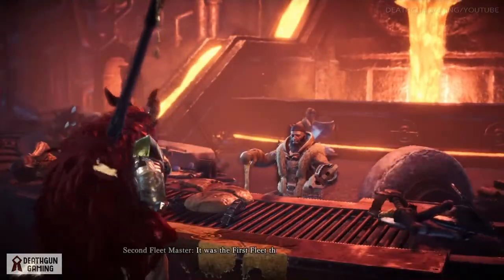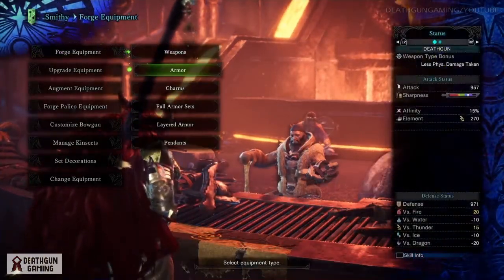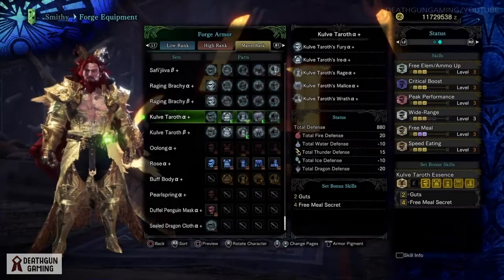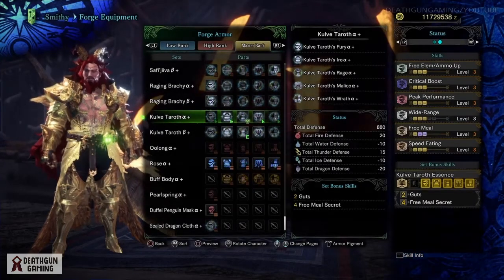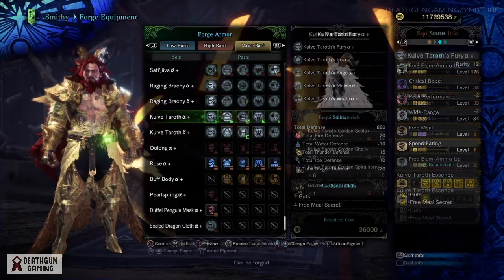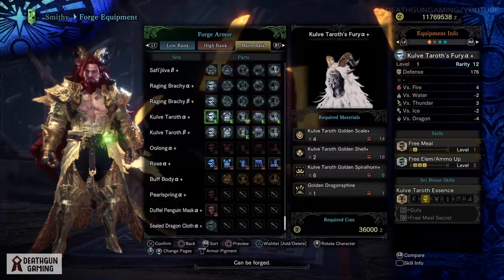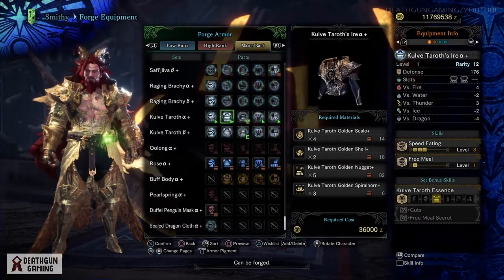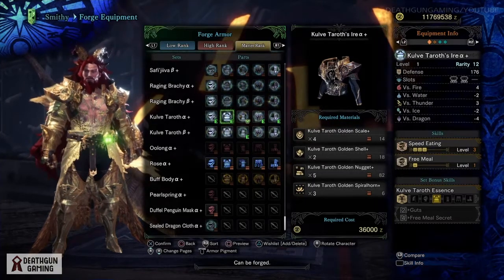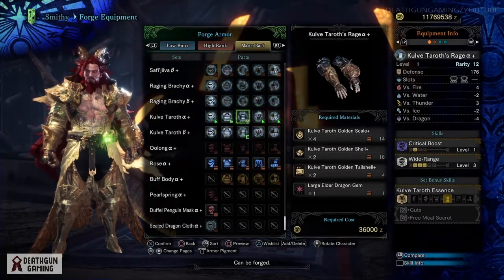We're going to start things off by taking a look at the alpha armor set. It's a very nice looking set that focuses mainly around support rather than pure damage. Nonetheless, it's a very good armor set and I want to break down not only its skills but also what each individual piece does in terms of skills and slots. I want to show you how much they cost and what they have to offer - some of these pieces are definitely meta.